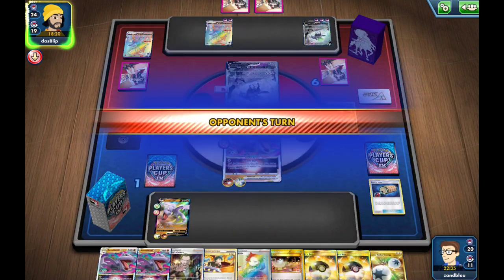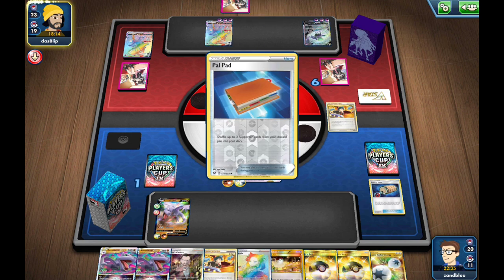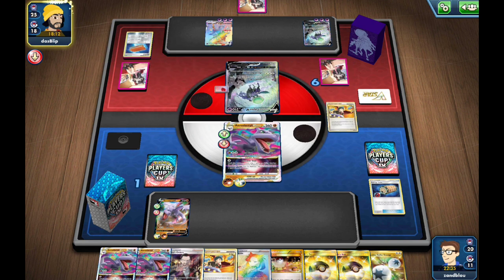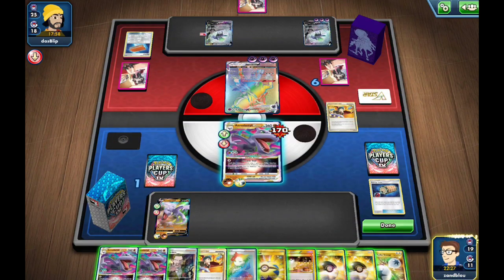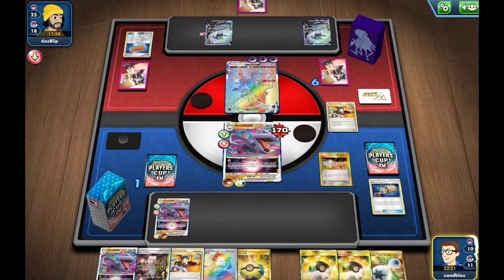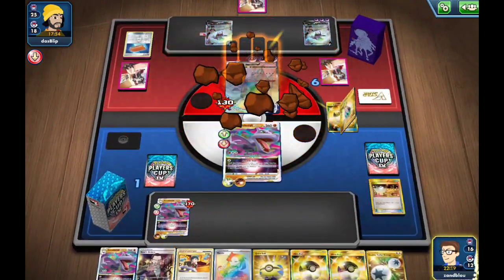My opponent will be able to attack with a Max Geist this turn, which is not good at all for us. There is a Pal Pad back on Cheryl and Marnie, but I don't think my opponent has any sort of draw power. Ancient Star is just really shutting them down. Decks like Shadow Rider that depend on their ability to draw cards and then can't do that — it really messes up their game plan. So I'm going to switch into this other Aerodactyl to deny the prize and just Lost Dive and punch for 190.